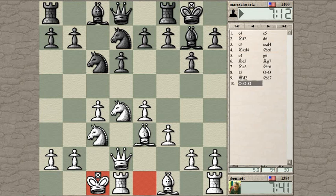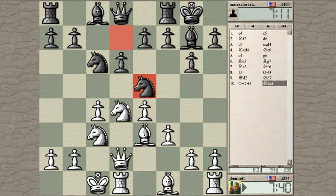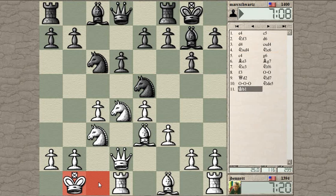It does get the rook to the d-file in a hurry. My king can go to b1 and be pretty safe. He can now trade knight takes, bishop takes, bishop takes, king takes. But instead what he's doing is going for some pressure on the c-pawn. That's adequately defended at the moment, but he might play a move like knight to a5 to increase the pressure on this pawn, and then I'd have to play something like b3 to defend it.